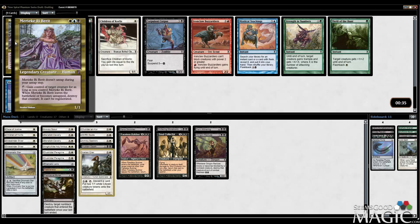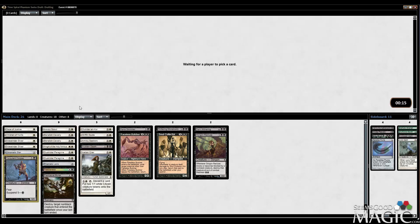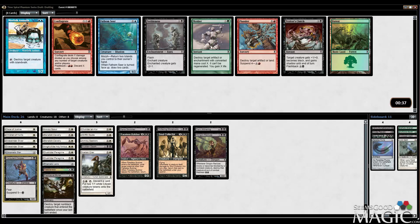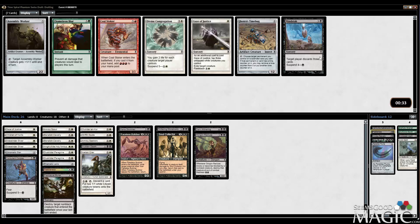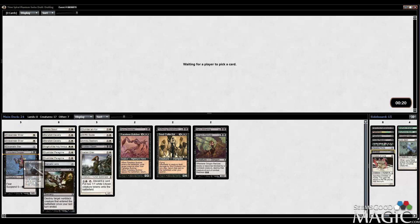Can you control the target creature? This seems really good — although you have to figure out a way to untap it. Interesting. I'm gonna take the Corpulent Corpse. Feebleness, I suppose? Mind Stab? I don't know what's going on anymore. Probably don't want to play those. Now that I have Acadian Cryer, I feel a little bit better about this Gaze of Justice.